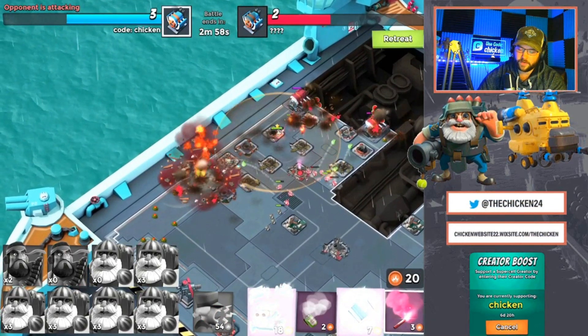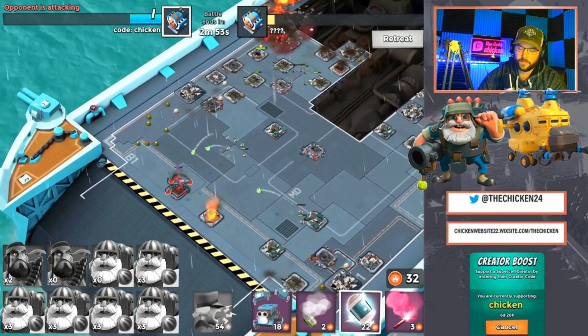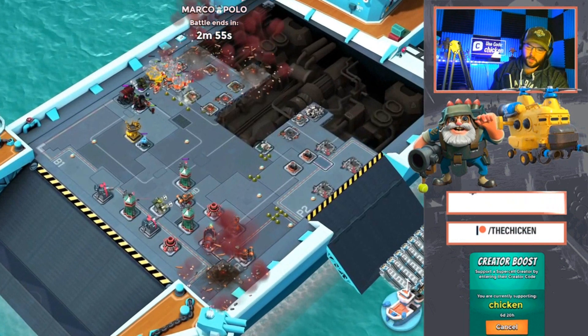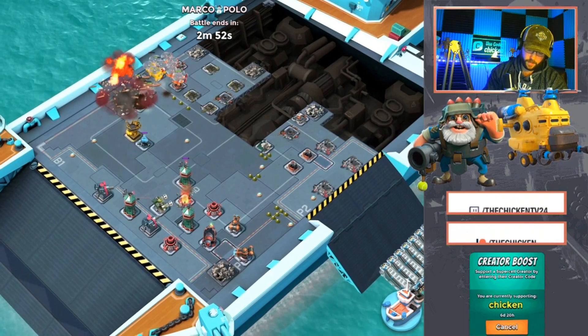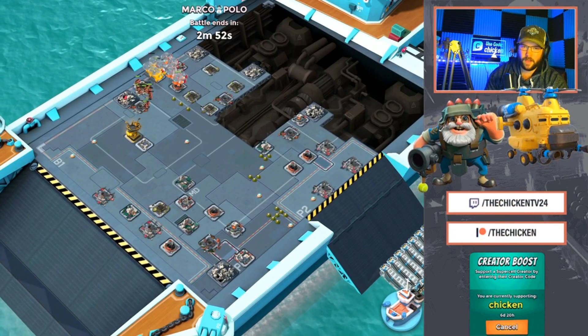We can go right here, bang bang bang, and take down all those engine rooms just like that. I lost a couple of them on the bottom there but overall that was pretty solid. Let's see where Marco Polo is — it looks like we are going to come away with this one. He was using heavies and heavy chopper, rocket chopper.